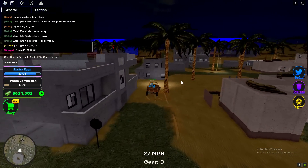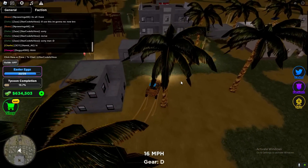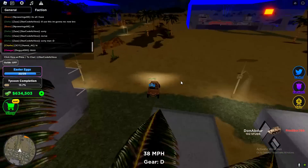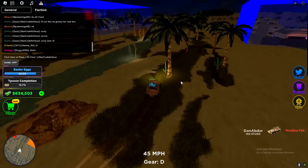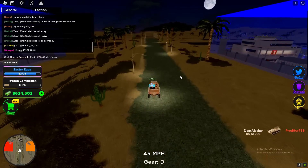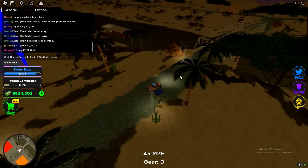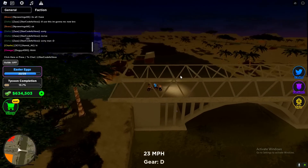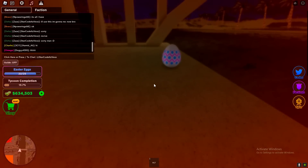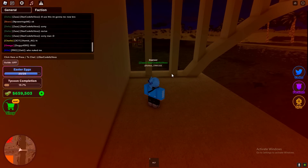We need to make our way to one of the bridges for the next egg. People are shooting me but with terrible aim, so I'm just ignoring them. Let's see if the egg is under this bridge — there are actually four bridges. Yeah, it's this bridge. Let's go ahead and get it — just like that, we got it.